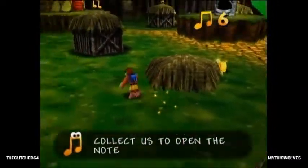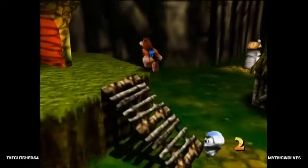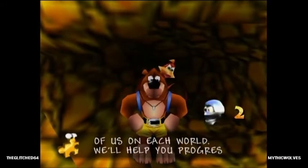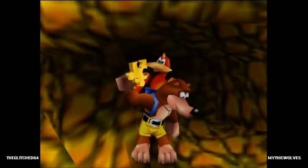So in every world, you get 100% by the game's standards — there are 100 notes and there are 10 jiggies. You get these in each world and the game counts that as 100%. However, there are also two honeycomb pieces in each world, and that's what we're going for for our 100%.